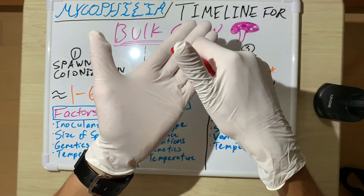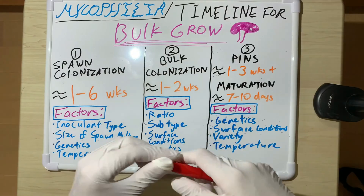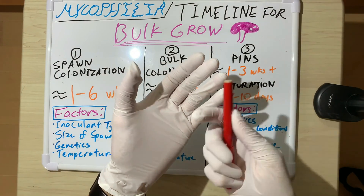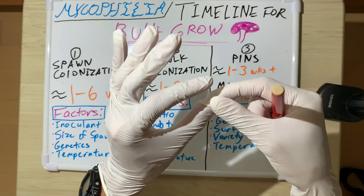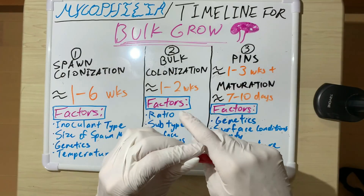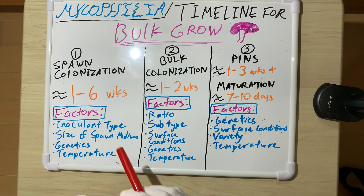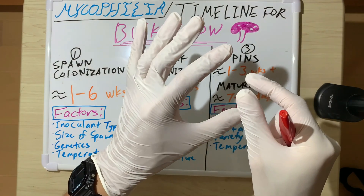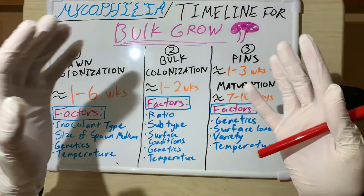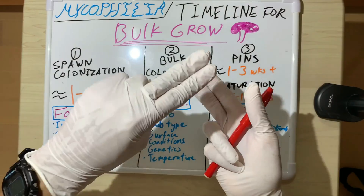If you use spore syringes and spawn BRF cakes into bulk, that takes much longer because you can't shake it and you're going straight from spores — the spores have to germinate and meet up first, before you even get mycelium. With liquid culture, you've already got mycelium and it can start work immediately. So inoculant type makes a big difference. The second factor is the size of the spawn medium.